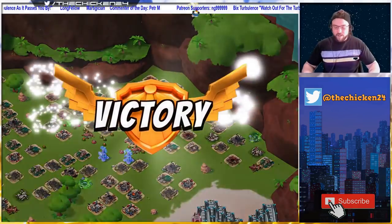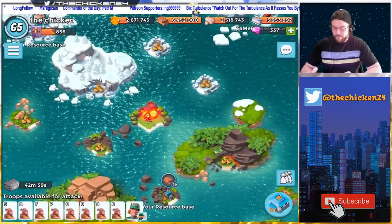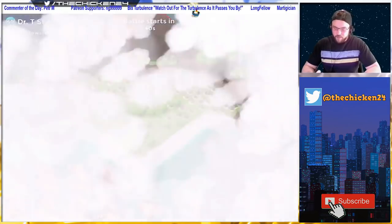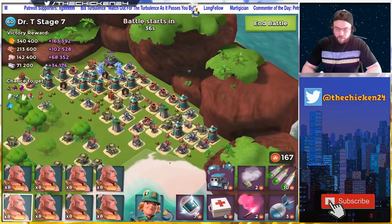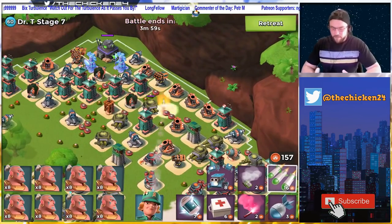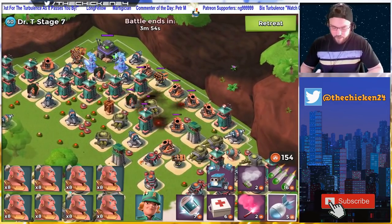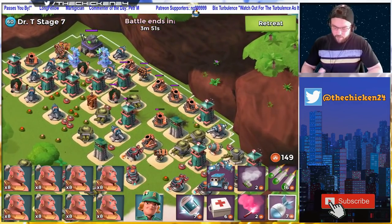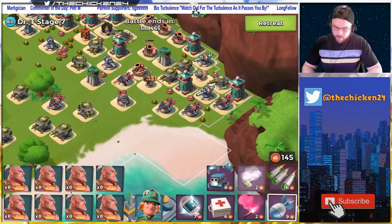Once you get the hang of it it's like anything else — it's a new strategy so the first time is always rough. Let's see what stage 7 has in store. Not a horrible-looking layout I guess. For longer runs this is going to be a lot more difficult. The ideal base would have a beached HQ — that would probably be the best. Let's go ahead and do something like this.